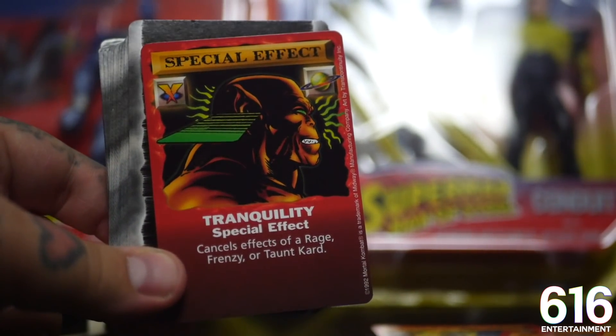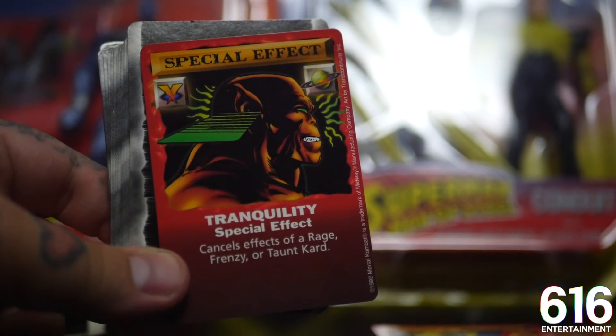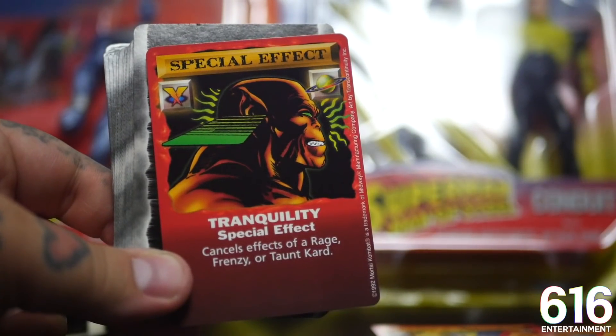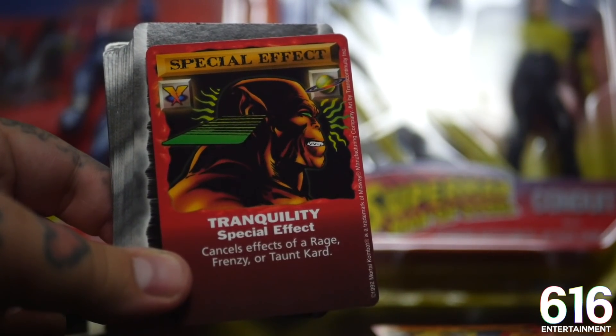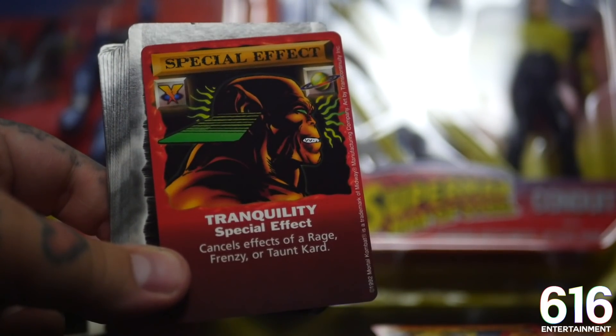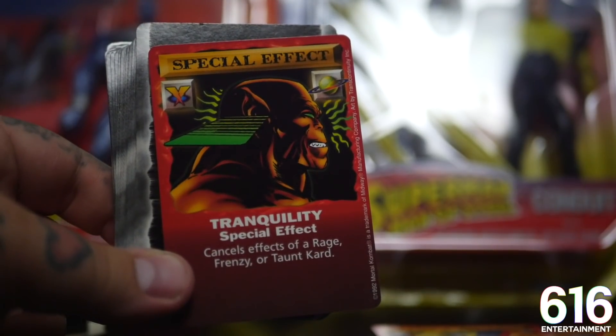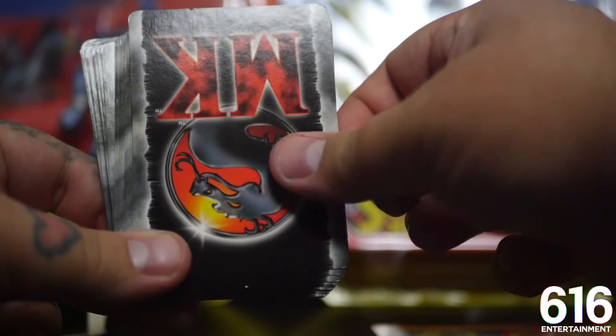This is a pretty great look for Jax, hitting a knee to the guts of Reptile. What does Reptile need guts for? He's goddamn Reptile. Tranquility - who the fuck is that? It doesn't really look like Goro. No, it can't be Goro because he doesn't have the ponytail. It's not Kentaro, is it? It's not Baraka. Who the fuck is this? Someone tell me who this is.